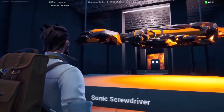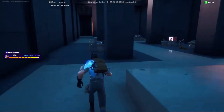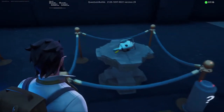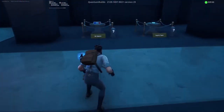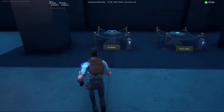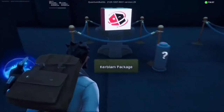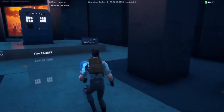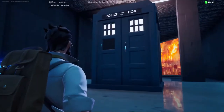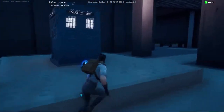We've got the sonic screwdriver — it's the 13th Doctor design, but pretty cool. Woman Who Fell to Earth, yeah — it's the first appearance of this, unfortunately. We've got Handles — my favourite Cyberman companion, RIP. The 8th Doctor had a Cyberman companion in the audiobooks as well. We've got the 3D glasses from Doomsday, Psychic Paper, a Kablam package. There's the Tardis first scene from An Unearthly Child — the first episode of Doctor Who. It's a nice model though, I like it.